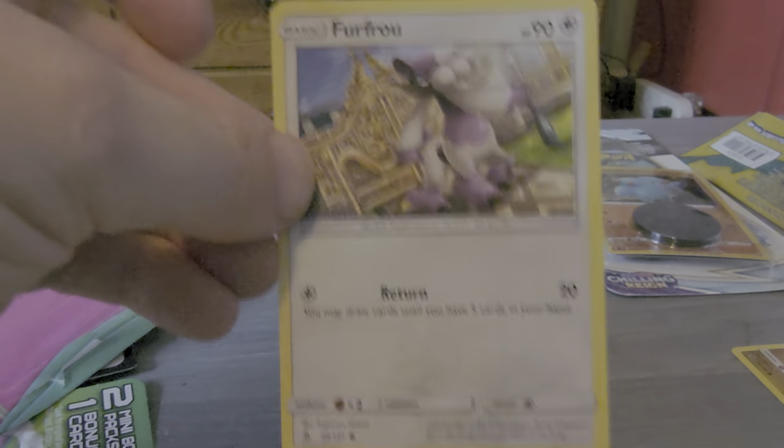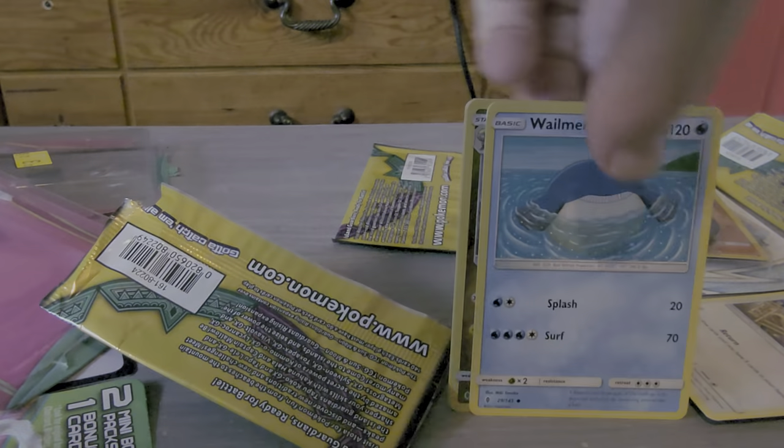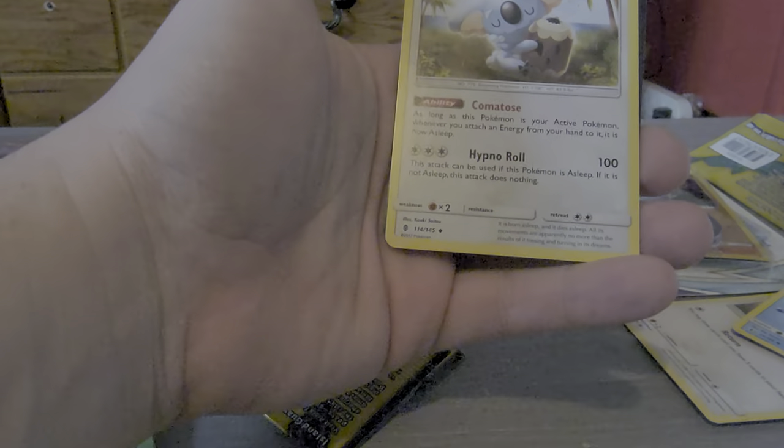Our first one is this Furfrou with Return. We've got another Wailmer with Splash and Surf. We've got a Hakamo-o with Headbutt and Dragon Claw, and we've got a Komala with Comatose and Hypno Roll.